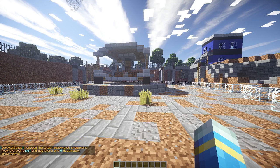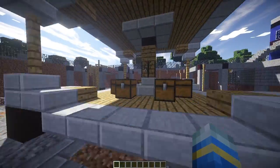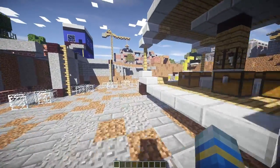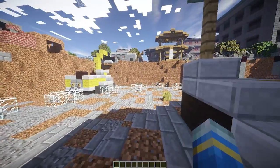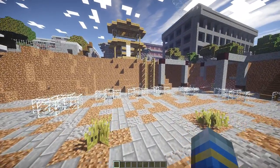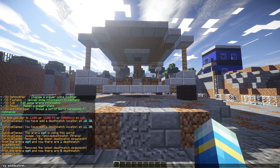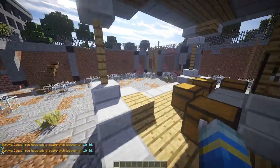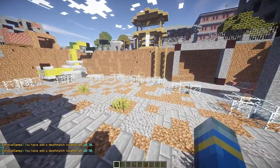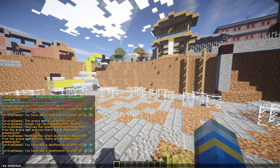There are only a couple of things we need to do now, which is set the deathmatch spawns. Basically at the end of the game when there's only a few players left they are teleported to wherever the deathmatch area is - it could be an arena or at the spawn points here - and they fight to the death to find out who the winner is. So let's go ahead and do SG add deathmatch for SG4. I'd recommend about two, three, maybe four spawn points depending on how many players you have. You can also set a global deathmatch if you have bungee mode on.